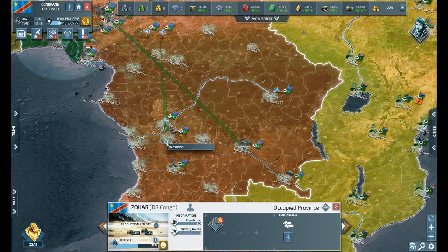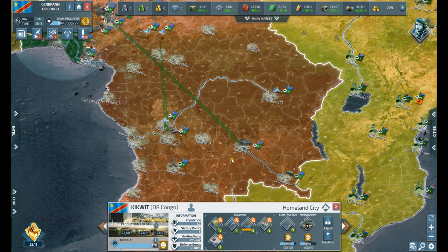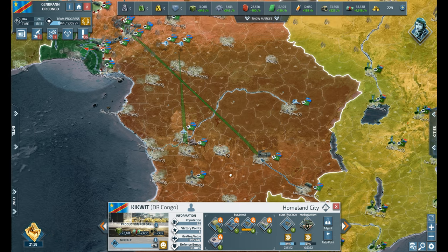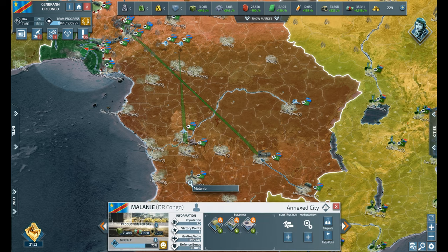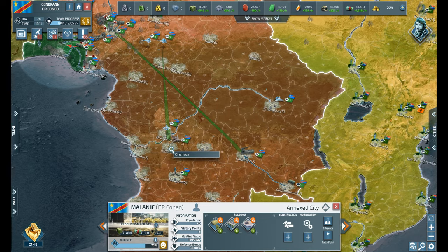We did start to build an infantry officer down here. We talked about how these increase whatever stack they're in — it makes them more efficient — and they also carry their own attack benefits or bonuses. I'm cranking this stuff out over here.